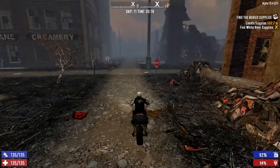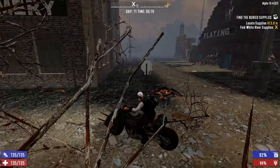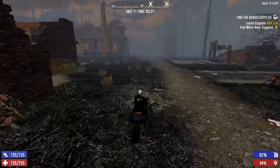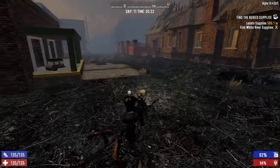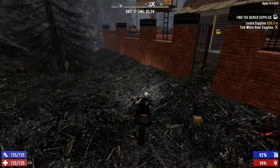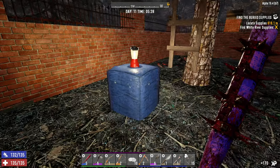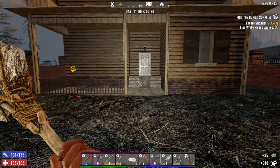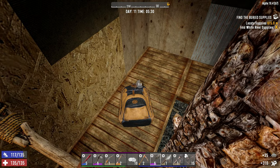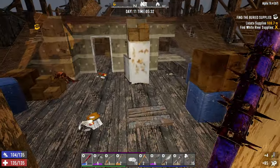Rather than running around doing a bunch of quests and trying to be super efficient all around, we are just going to focus on looting as much as we possibly can today. Let's start with this house right over here and try to get three POIs looted today, making as much money as quickly as we possibly can. We are not going to go for ultra efficiency - we are going to go for ultra profit.